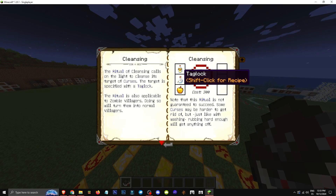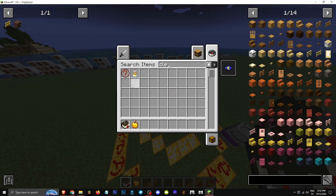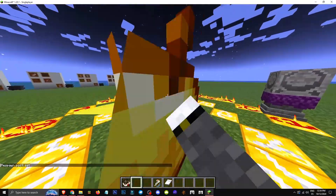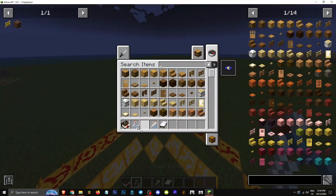You'll need a taglock, a golden apple, and other ingredients which you throw into the center to start the ritual. For example, for the cleansing ritual, grab a golden cleansing item, a taglock, and a bed — toss them in one by one, then right-click to start. The ritual is done when it drops glass bottles.